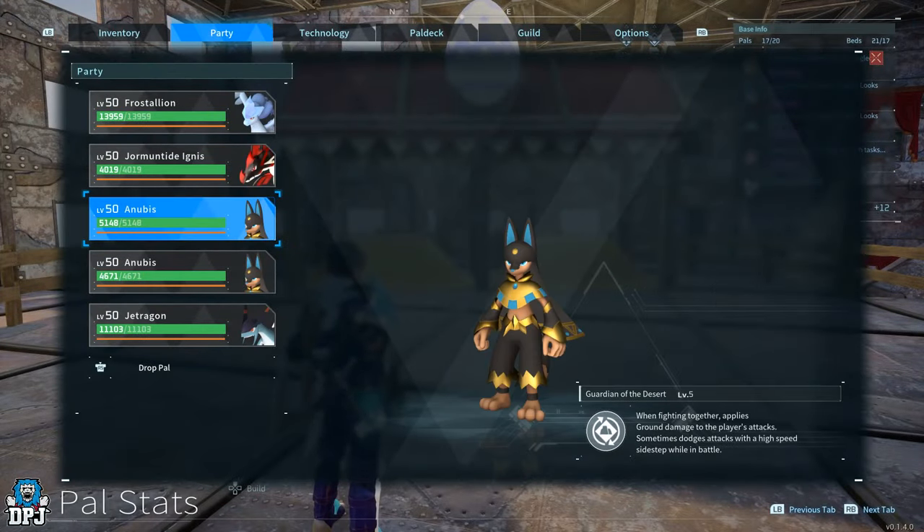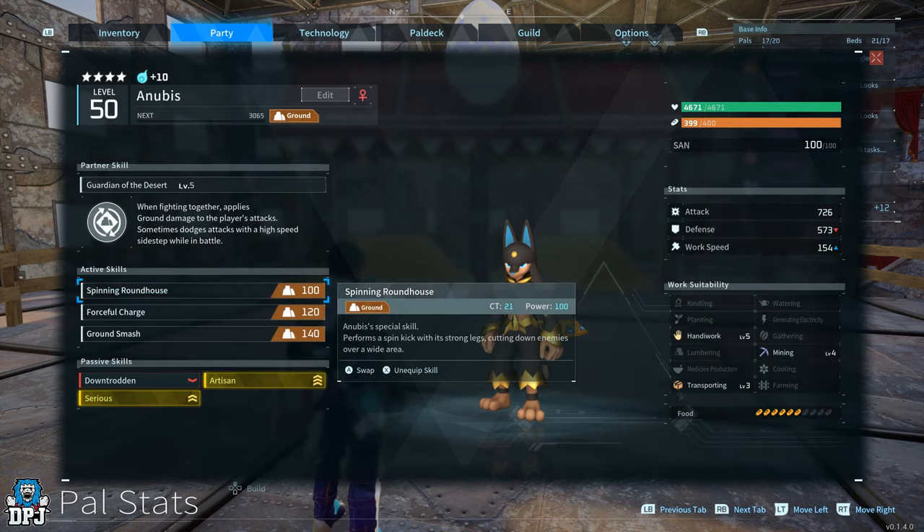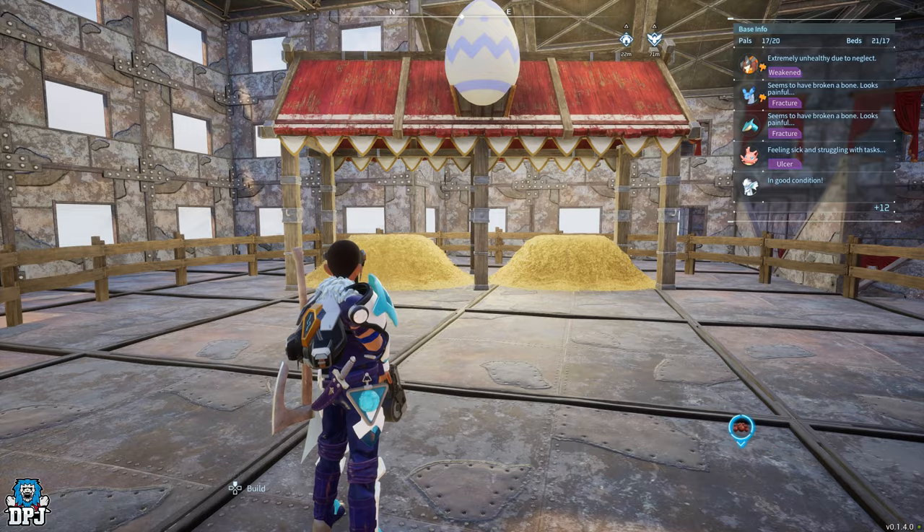I thought: what happens if I breed one of these Anubises that's just a standard one that hasn't been leveled up yet? Is there a chance that any stats will pass down? I don't know - passive skills I think will obviously pass, but any other stat I'm not sure. That's what we find out.